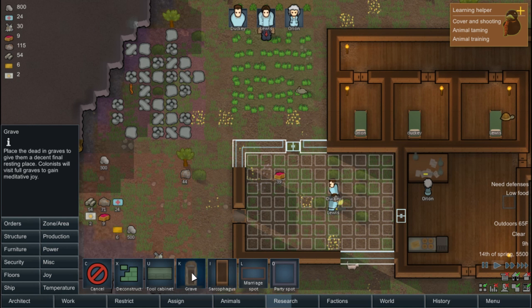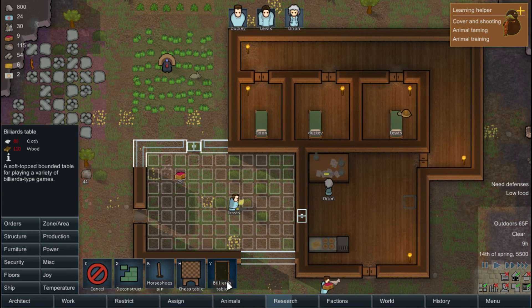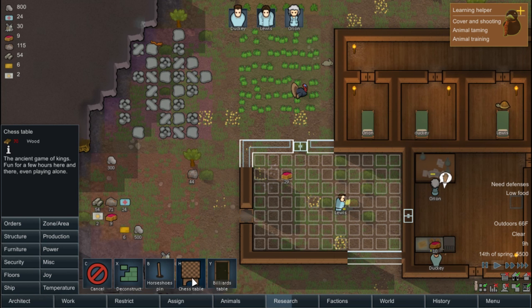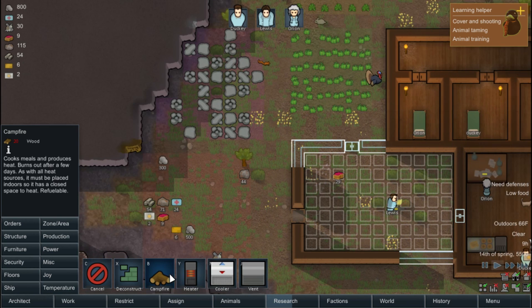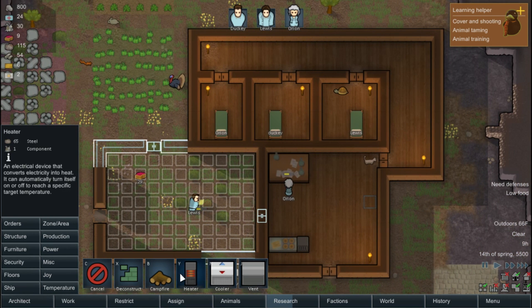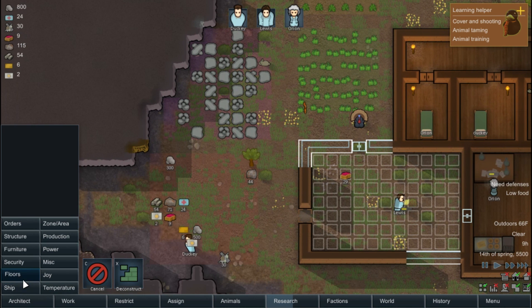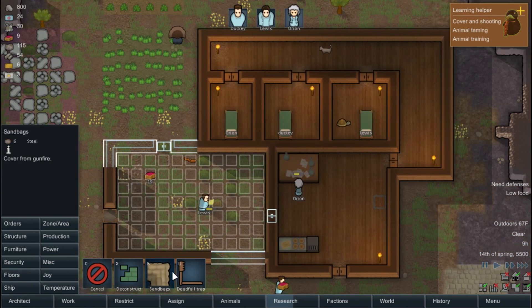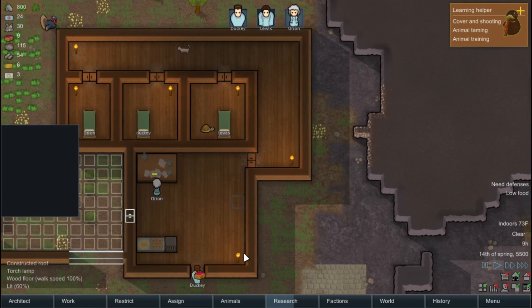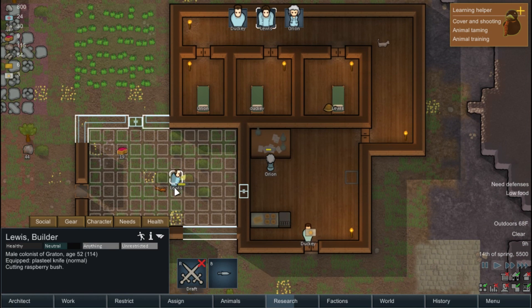Miscellaneous — grave, joy. We don't have enough cloth. Temperature, campfire, cooler, vent, heater. We're gonna try to get out of here. Sandbags. All right, get this cooking going. What the hell are you doing — cutting raspberry bushes?